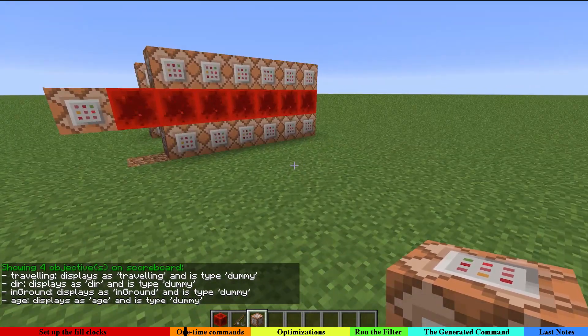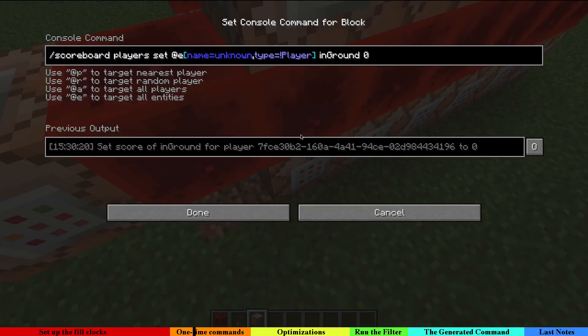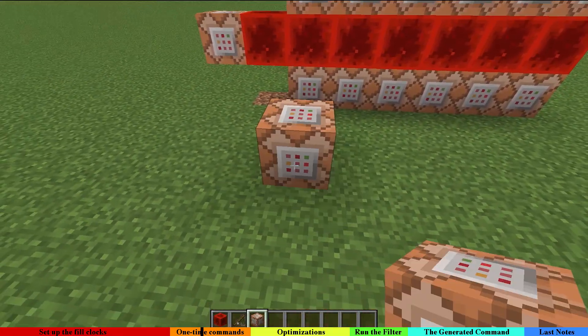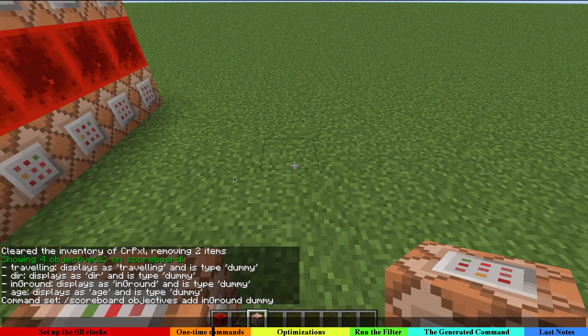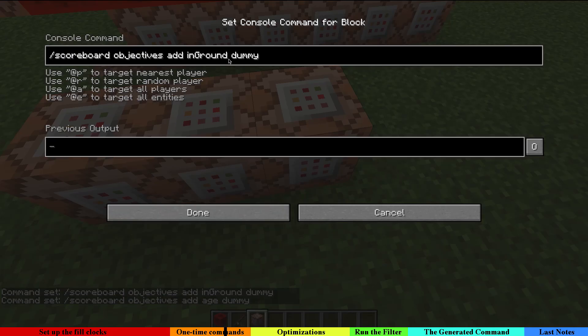For example, in this case we have scoreboard objectives which we need to add, because when a player loads this into their world, we want the system to work even if those objectives are required. So what we do is simply add the scoreboard objectives using these scoreboard objectives add commands, and just put down some command blocks next to our structure.